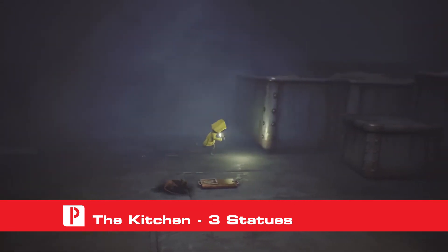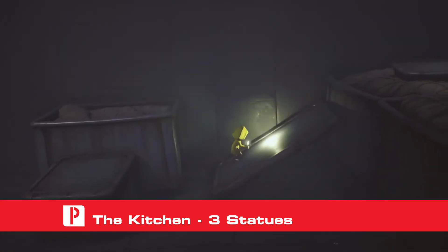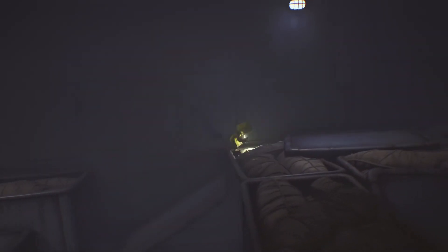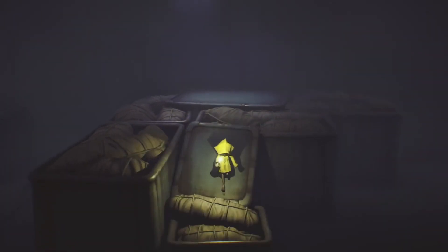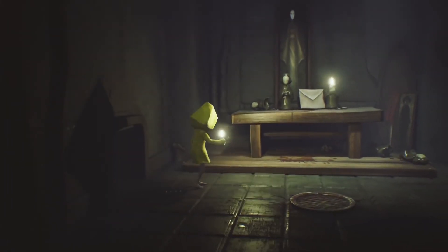After you quell your hunger by eating the rat stuck in the trap, climb onto the laundry in the middle of the room in the background to push the metal top leaning against the bin, then move down to the floor on the right. But before you continue onward, look in the hidden space behind the ramp that leads to the floor and between the laundry bins. You'll drop down into a secret passage that leads into a room to the right. In this room, you'll find a statue on the table that you can break.